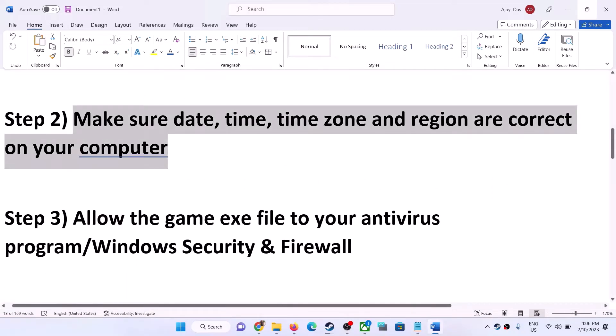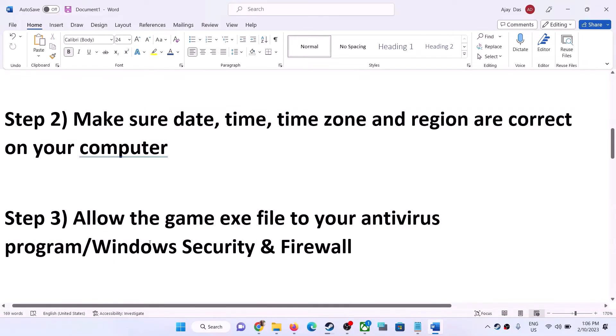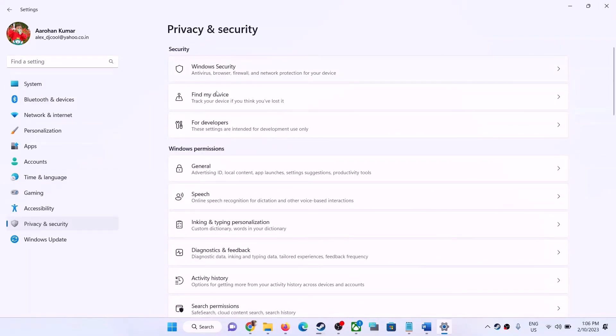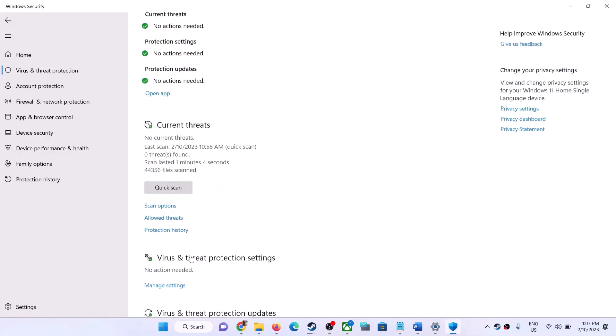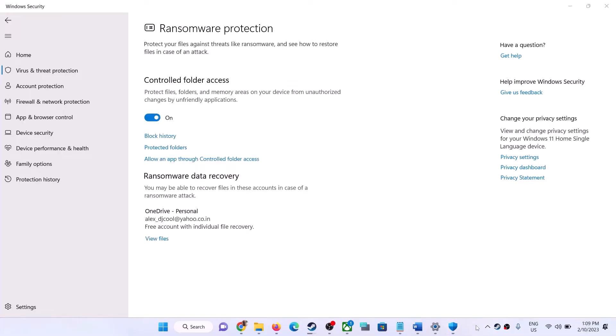The next step is to allow the game exe file to your antivirus. If you have a third-party antivirus, make sure you allow the game exe. If you are using Windows Security, open Windows Settings. For Windows 11 click Privacy and Security then Windows Security; for Windows 10 click Update and Security then Windows Security. Click on Virus and Threat Protection, scroll down, and click on 'Manage Ransomware Protection' — make sure Controlled Folder Access is on.